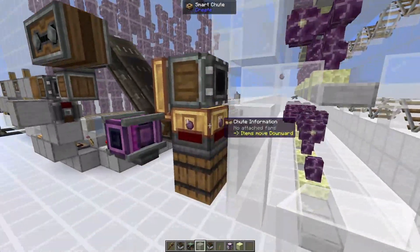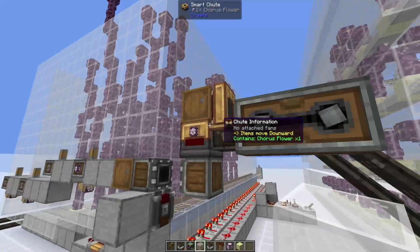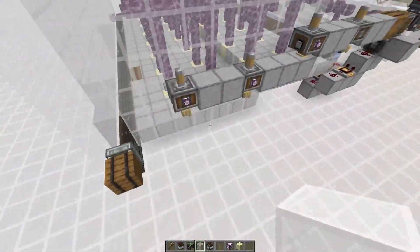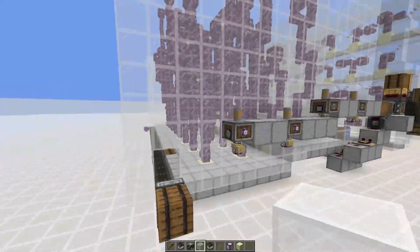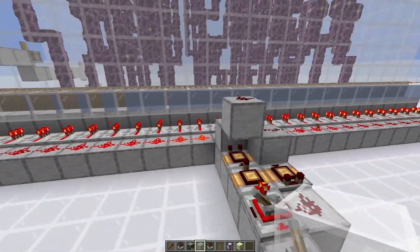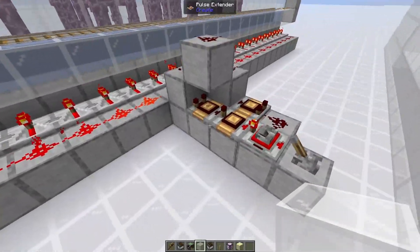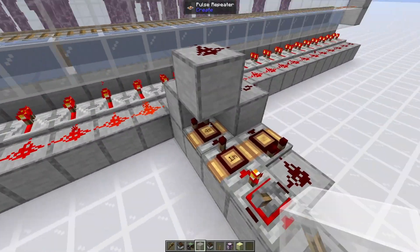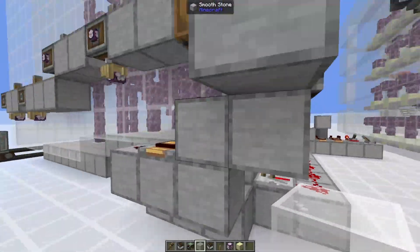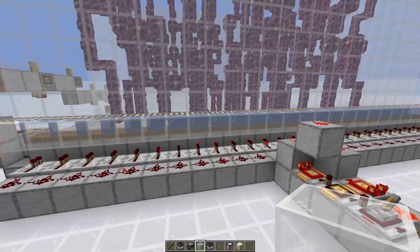On this docking station, it will drop off all the chorus fruit in one spot and all the chorus flowers in another, so that with this little system it can plant a whole set of new ones. Every five minutes, when this runs, it will turn on all of these things and use water to break all the chorus fruit and push it all down to this belt.